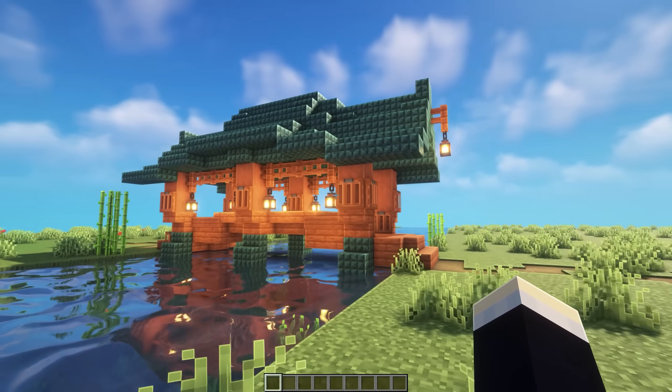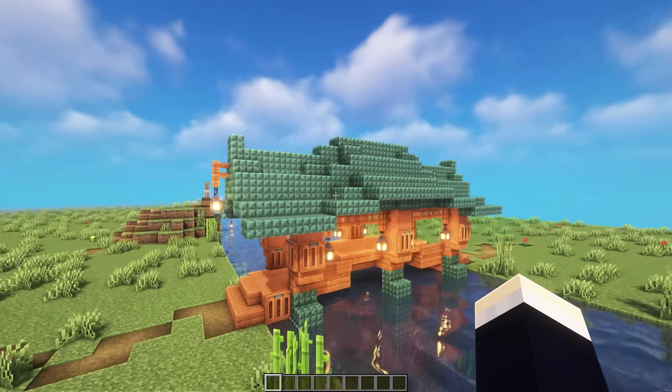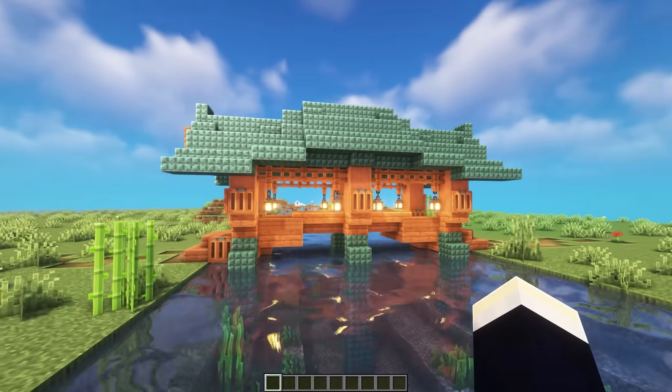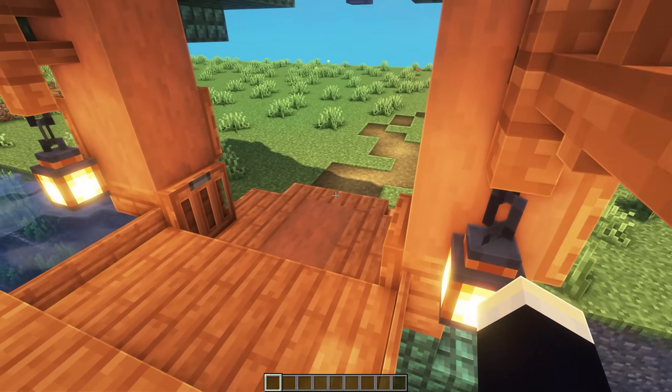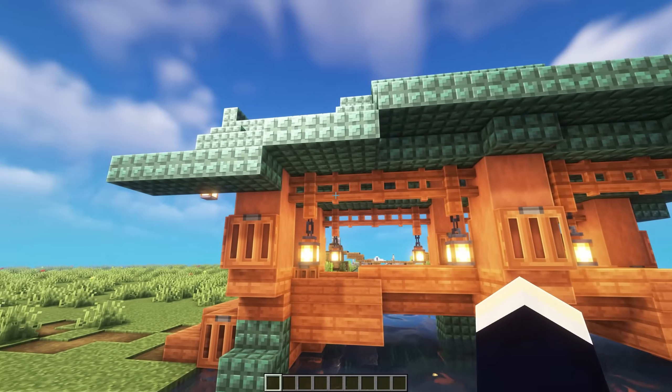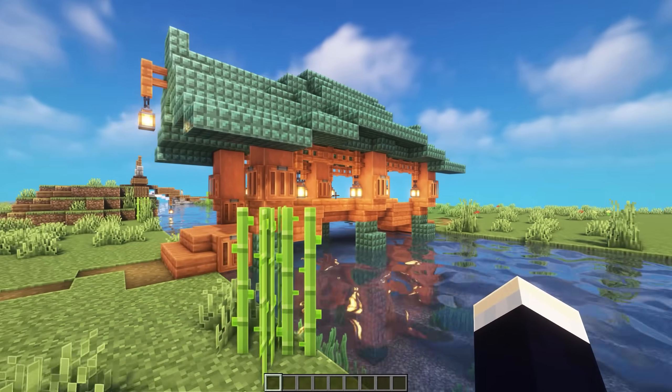And now for the final large bridge — we have a Japanese themed one. The roof for this one is pretty crazy and detailed. We've also got a nice bit of elevation with an arched shape. It's very detailed with lanterns around the place, fences and fence gates. There's a lot going on with this bridge.